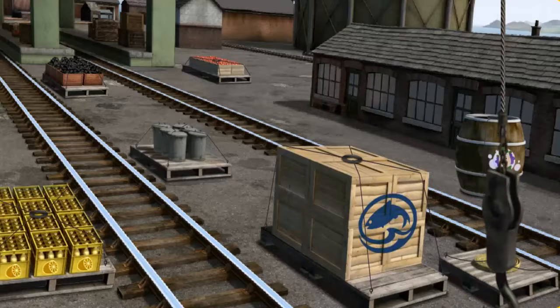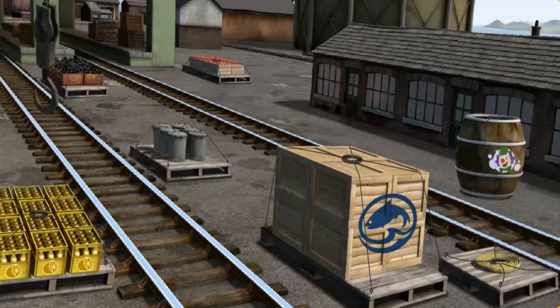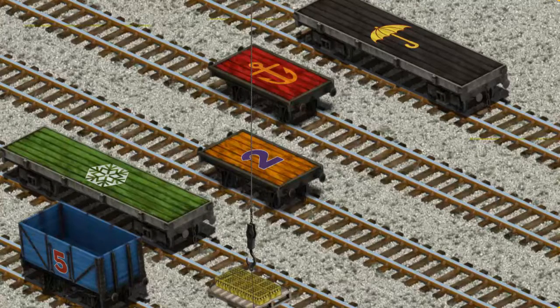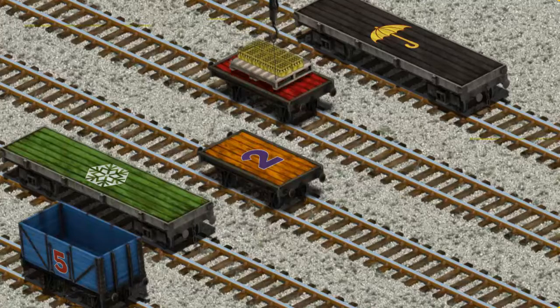Help Cranky find the bottles of lemonade. You found them! Let's lift and load. Now the cargo must be loaded. Show Cranky where the red flatbed with the picture of an orange anchor is. There you go.